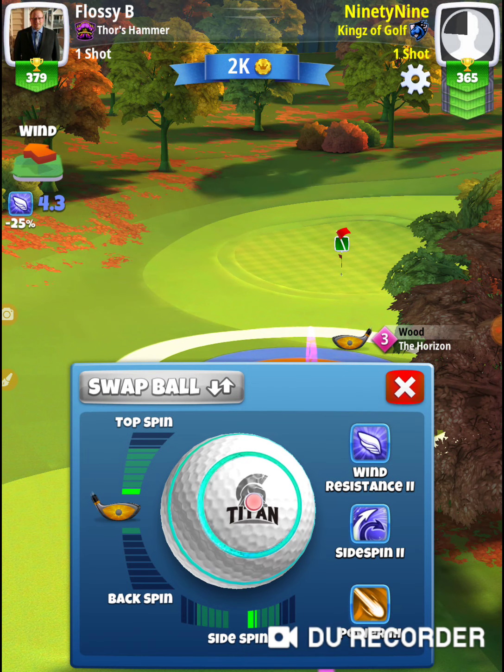All right, that was hole number six. My goal today was to figure out the best way to achieve the minimum score, and that was with the Extra Mile and Horizon with the clubs I have — and a Titan, the king of balls. That was hole number six of the 2019 Fall Major. Thanks for watching.